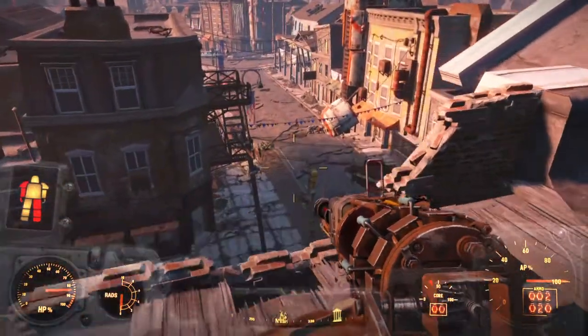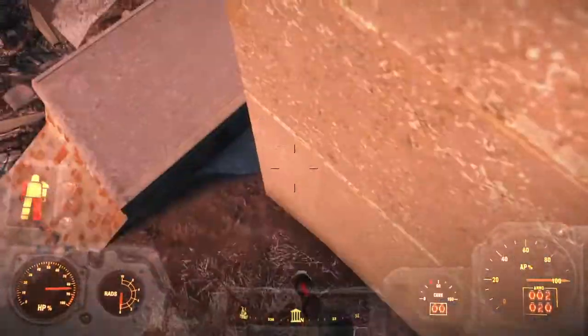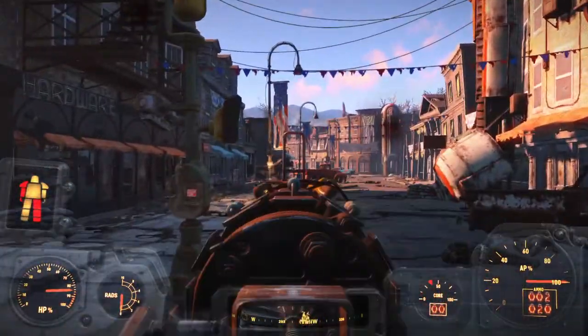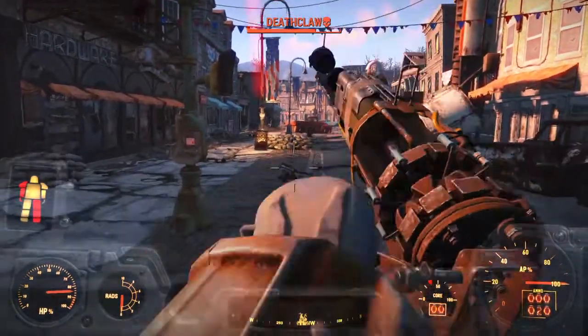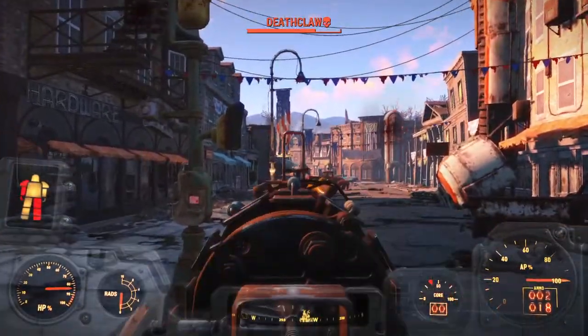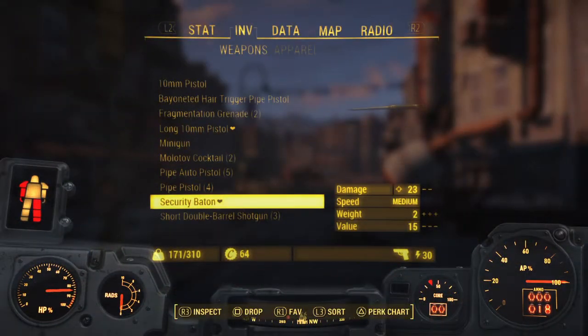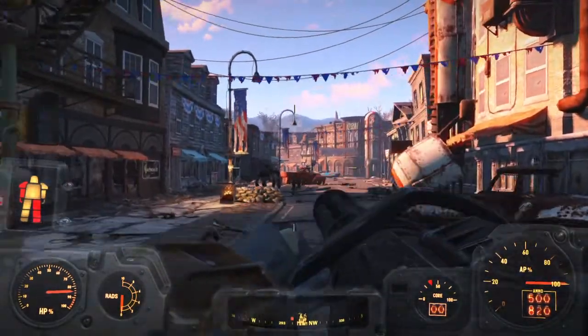Now for the main part of this video, this is going to be dealing with Concord's deathclaw. You're very low level and deathclaws are very powerful creatures, so it is a little bit of a trick to kill it. What you want to do is keep him in the main street right here so that way the Minuteman can help.